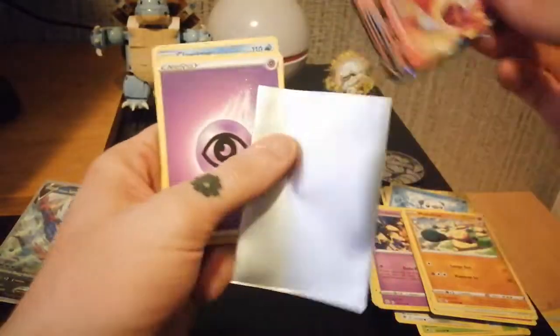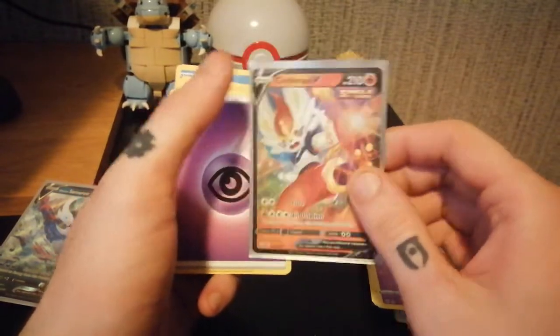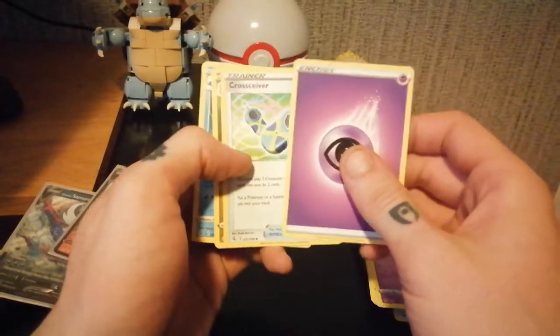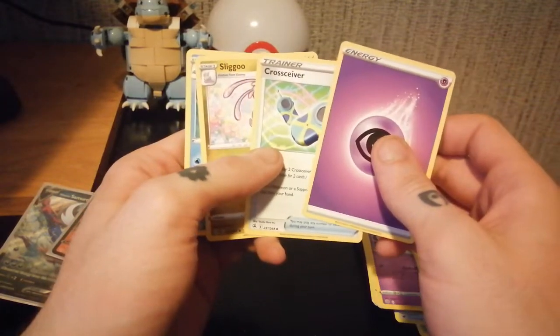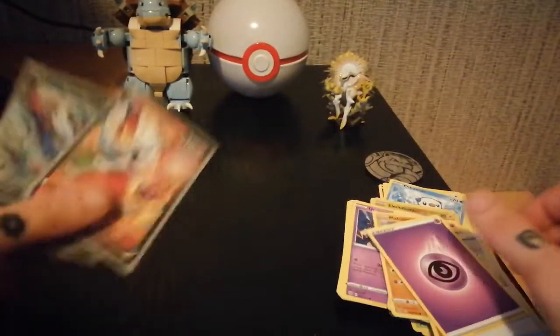Unfortunately — oh no, wait, I think this might be a new one actually. This looks slightly different to the other one I've got. We have Sylveon, Crossceiver, Sliggoo, and a Cloyster. Not bad!